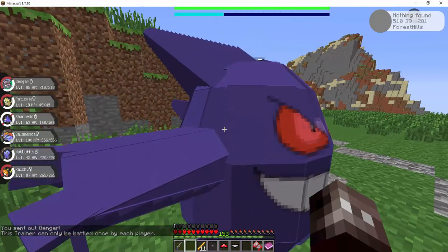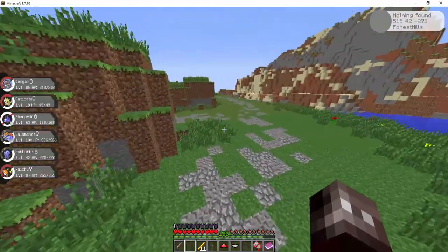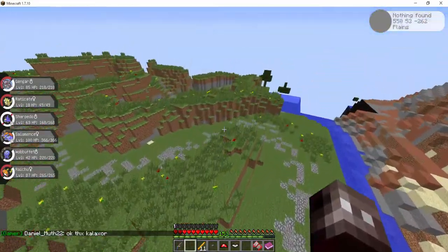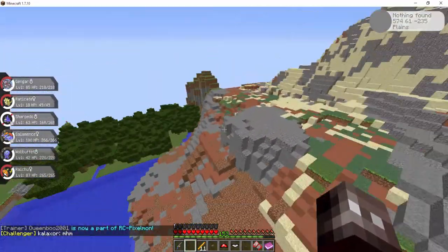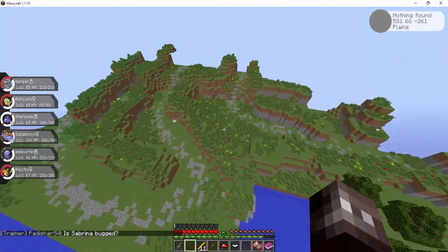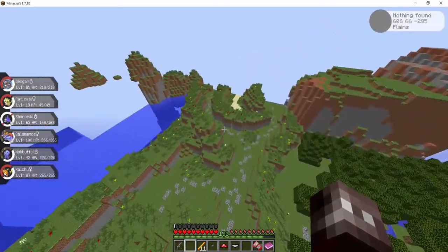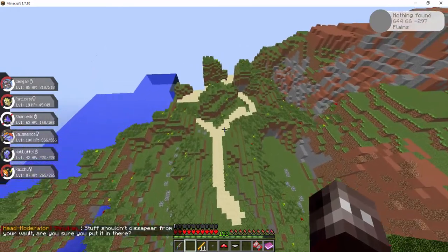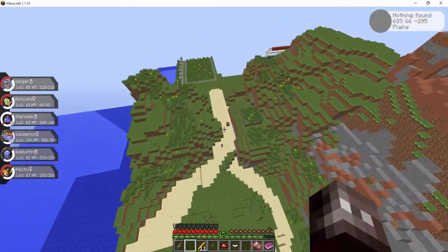You also have characters like this — I've already battled her — but people from Team Rocket and any of the people that you could fight in the game, you can fight in this too. I do have the ability to fly, so that is something a little bit different that I have — that's because I am a VIP from donating.